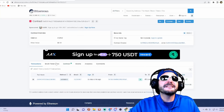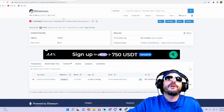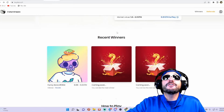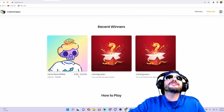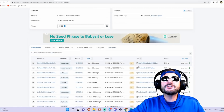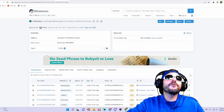The contract was created 35 days ago — this is a very new project, and it's very early to get in on this prize here on TinyFish. They actually have recent winners. The first round, as you can see, there was the first winner with a Funny Bone — number 1,364, approximately valued at 0.06 to 0.2 ETH. You can verify the winner here on the blockchain. You can verify all of the transactions — it's all open source and fully transparent, right here on the ledger.